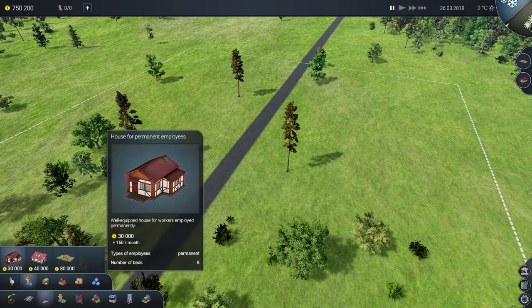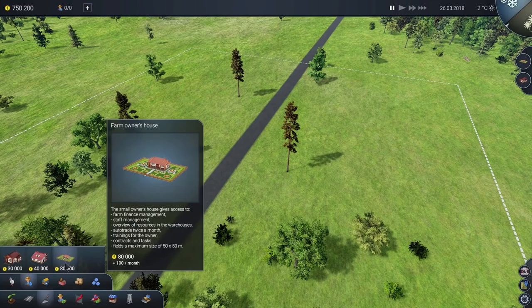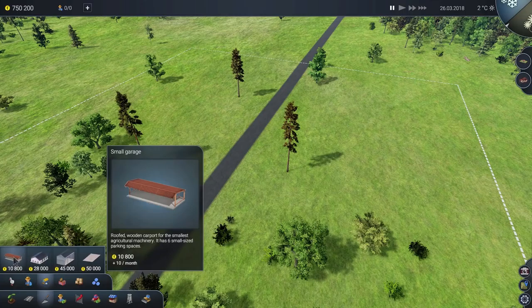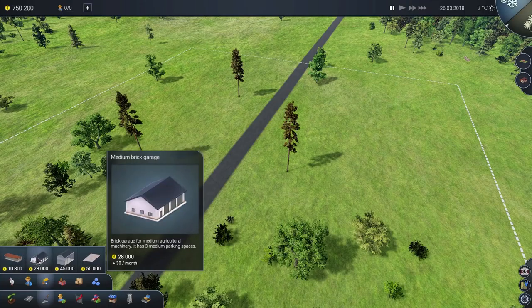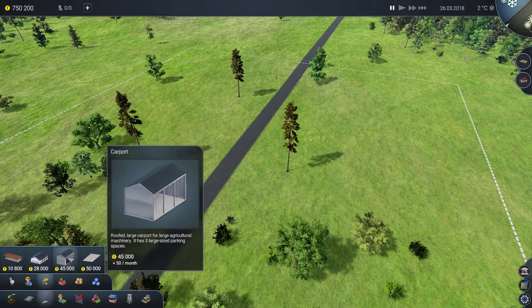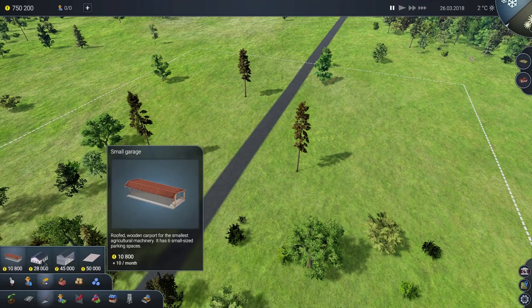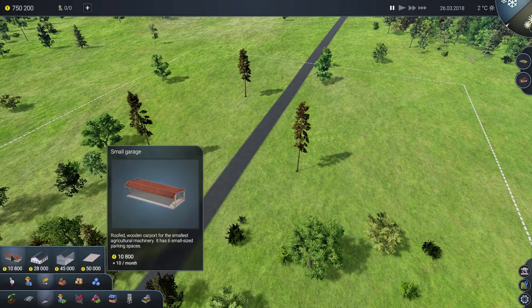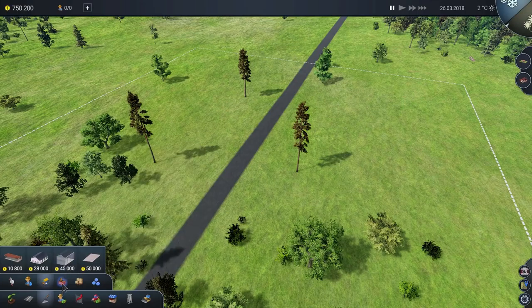The houses are pretty much the same — you've got the house for permanent employees, the seasonal ones, and then my slightly excessive house. The garages are slightly different now: you've got a small wooden carport, the medium brick garage we saw in the demo, a big carport that can hold three large things, and then a large concrete block building for big agricultural machines like combine harvesters that don't fit anywhere else. So a couple of new buildings there — the small garage and the carport.